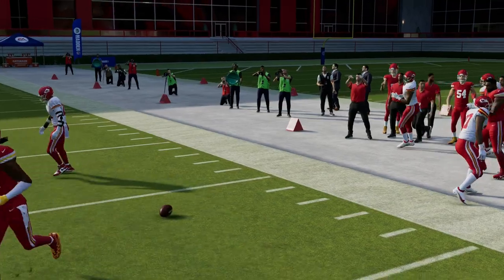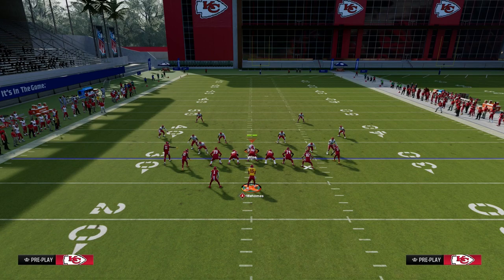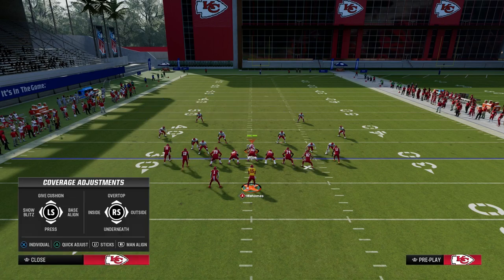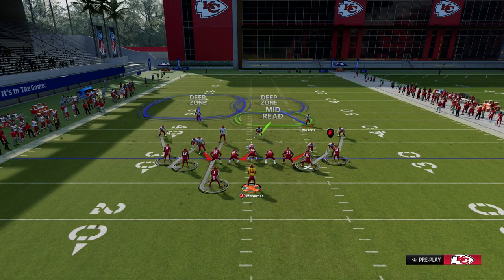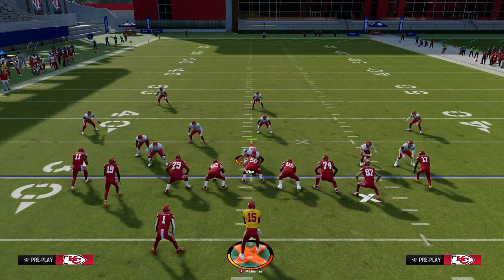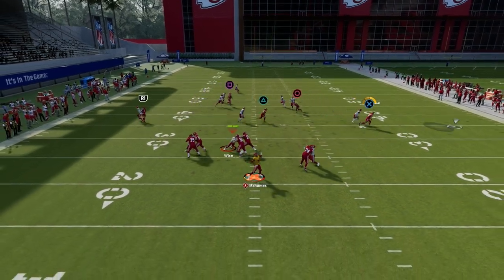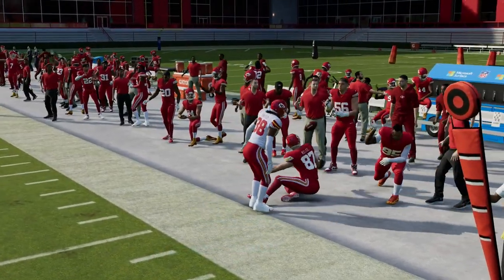Literally every single route in this play will beat man coverage consistently. They're going to have to have more help over the middle of the field — safety help over the top on the left side to take away the running back, their user to take that skinny post up the seam, and help down here to guard the slant. Potentially something like a cloud. There are just a lot of adjustments they're going to have to make. And by the way, our first read is this little quick baby out route to the tight end, which is back as one of the best quick routes to attack man-to-man coverage.